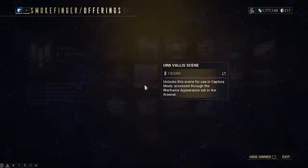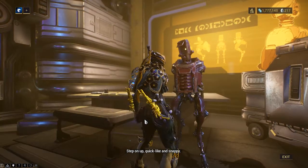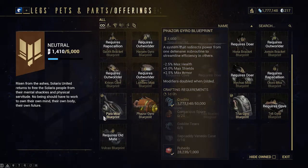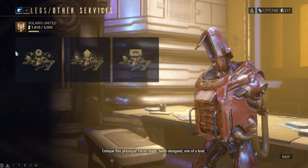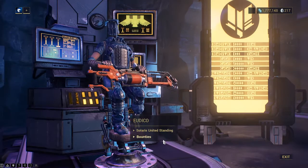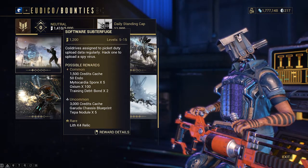There's also an amp dealer who will give you access to amps for the operator, which we unlock later in the game after the Warwithin quest, which is my favorite quest. There's also a mining dealer and a fishing dealer. If you rank up your Solaris standing, you can find the Profit-Taker and the Orb Mother, which will allow you to get specialized loot from those bosses.